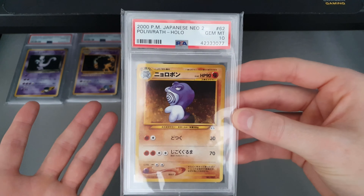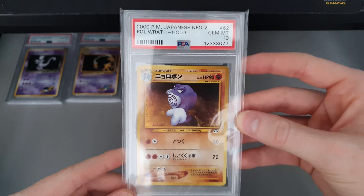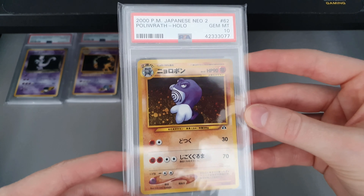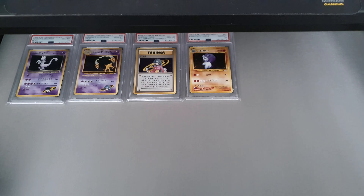Neo 2 Poliwrath. I knew this was going to get a 10 — I don't even know why it sat in my binder for so long. It should have gone off with the other Neo 2 set. Really nice holo pattern on it. Weird to see Poliwrath as a Fighting energy.